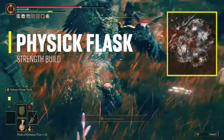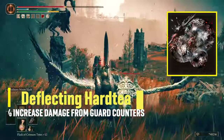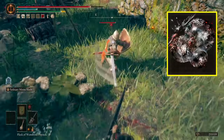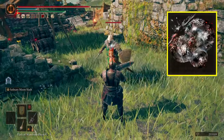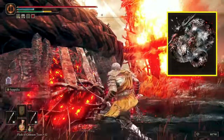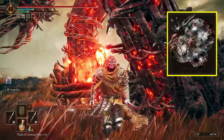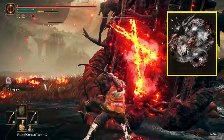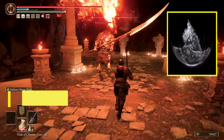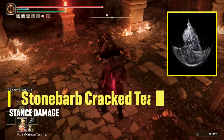For the Physick Flask, I'm running with the new Deflecting Hardtear, a new DLC tear that increases heavy attack damage and poise damage when doing a guard counter after a successful deflect. When you execute a spontaneous block just as you're about to get hit, a visual flash and sound cue will trigger. It lasts 5 minutes and drops when you kill the first Furnace Golem on the main road past the Scorched Ruins. Also using the Stonebarb Cracked Tear, which increases your stance damage and stamina damage to blocking enemies by 30%.